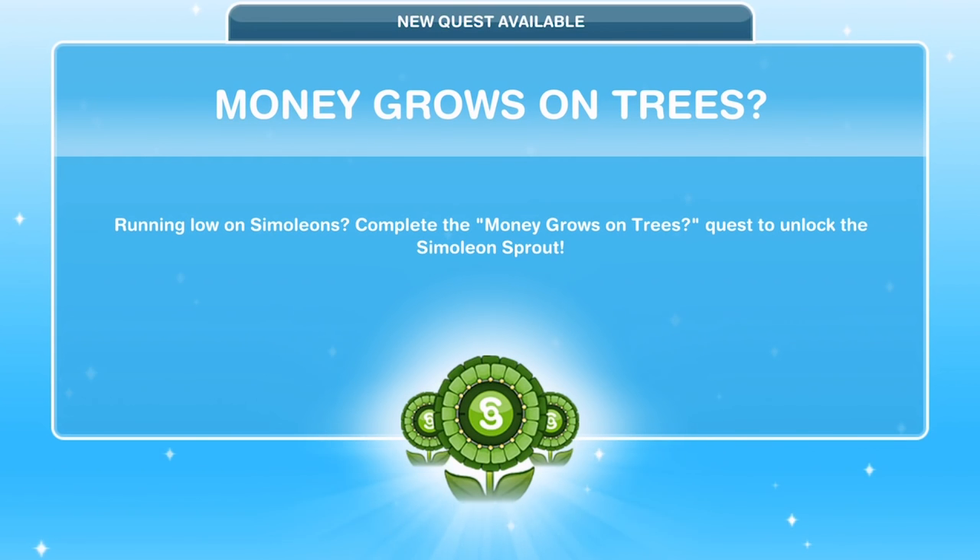Hi guys, my name is Greena Jemskill and welcome to a walkthrough of the Money Grows on Trees quest within Sims Freeplay. This is a main quest which means you have to be at a certain level and have completed the previous quests before you can start — the main quests have to be done in order. It's only the second quest. You must have completed the breadwinner quest and be at level 7 to start. When you can do this quest you'll get a pop-up saying new quest available: Money Grows on Trees.